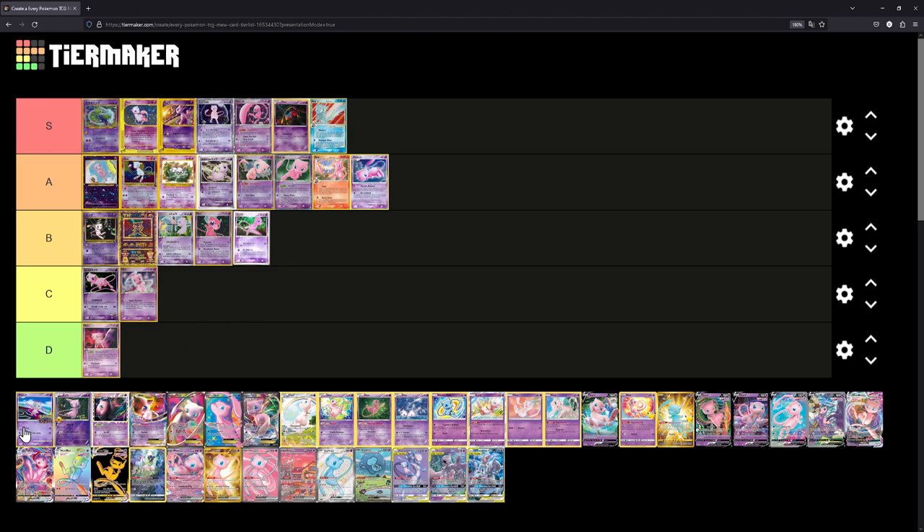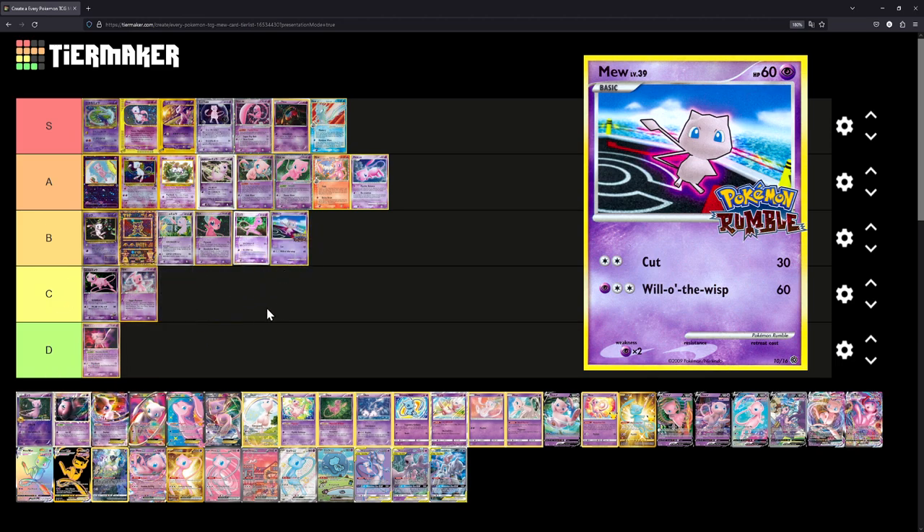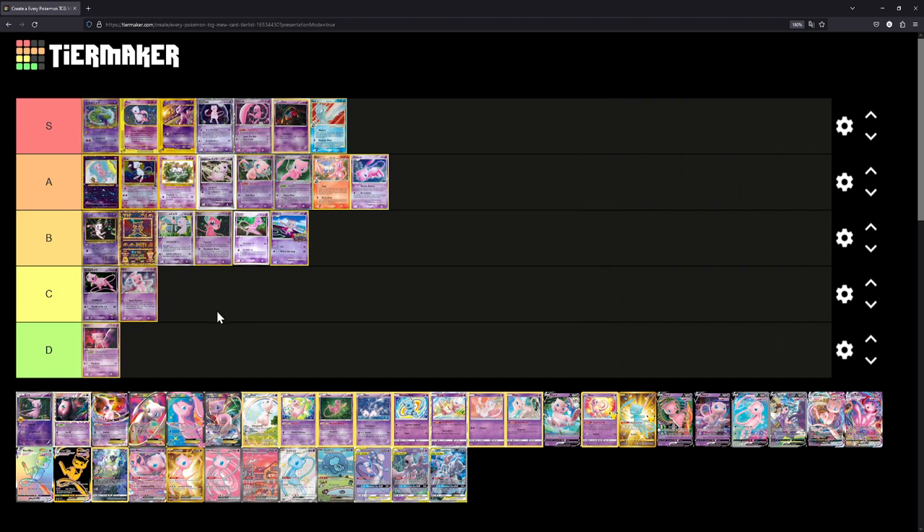The Mew from Pokémon Rumble is kind of an odd looking card. I think it has the same energy as the first Mew. We'll place it at B. I hate to say it, but it's almost as ugly as it is cool — it's such an odd card.